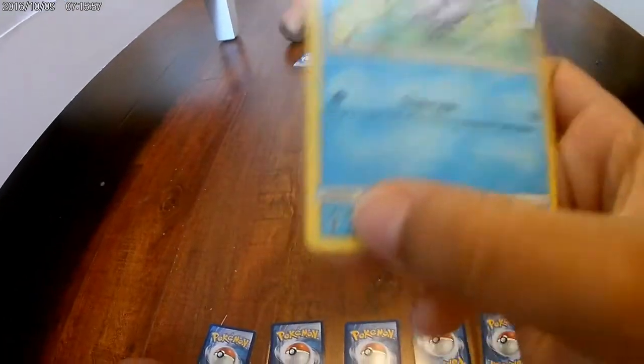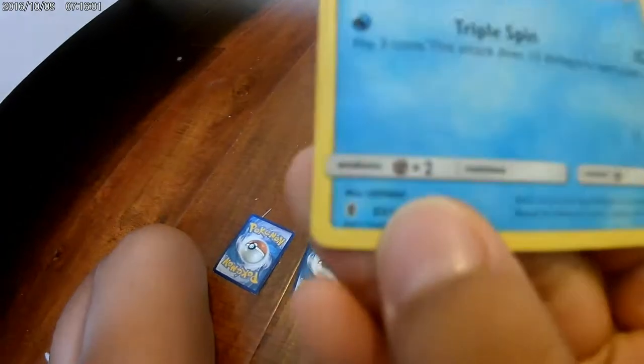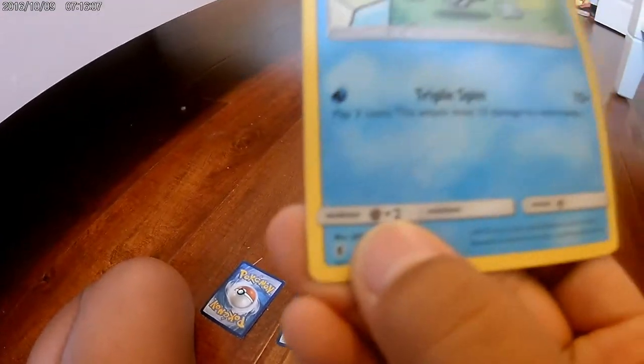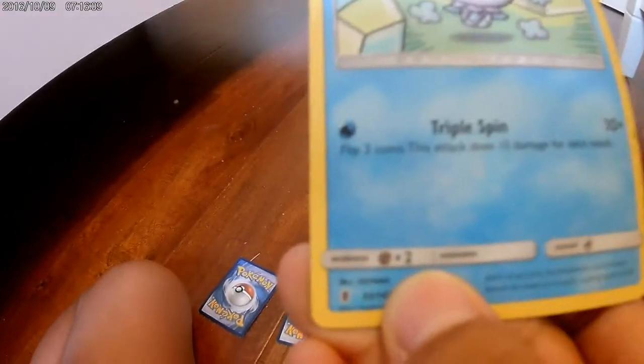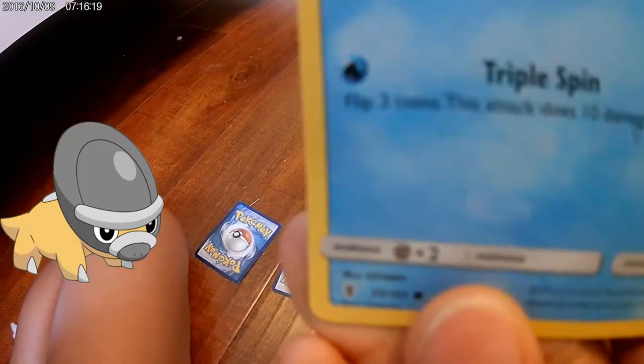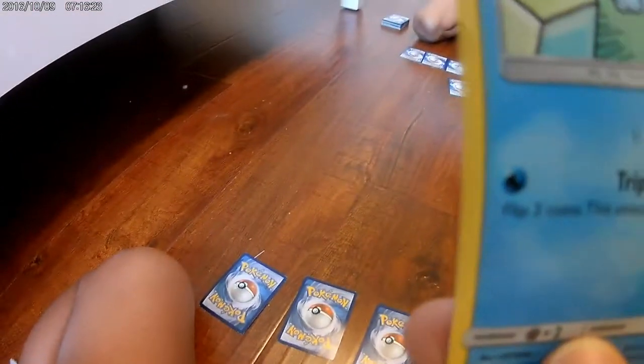See this Pokémon? This is what it's weak against — I forget what this type is called, but this is what it's weak against. And that's how much it is — like, for instance, if my brother had a Shogun, it would have times two attacks whatever they are.